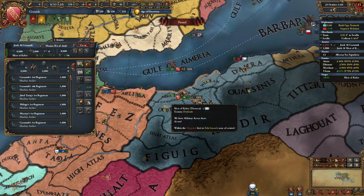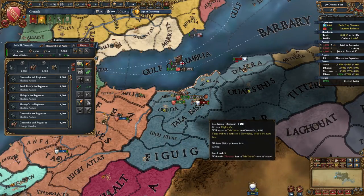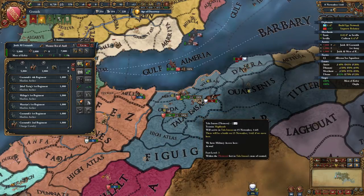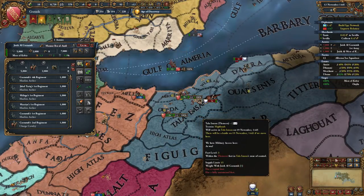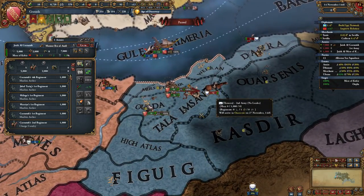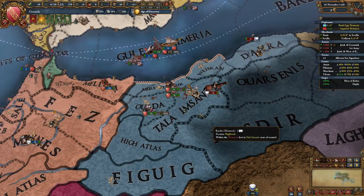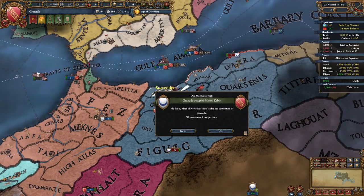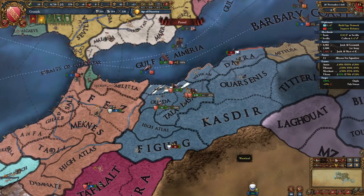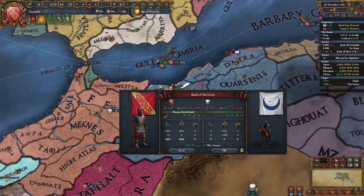After declaring your invasion, send your returning diplomat to Mazab to begin building a spy network there. Send your men into the province of Mers-el-Kebir and Oujda. The war will be quite easy as the combined forces of you, Morocco, and Morocco's vassals will greatly outnumber and overpower Tlemceni resistance. Be sure to try to get the northern Algerian provinces before Morocco does, which will allow you to occupy the territory and prevent them from wanting them in the peace deal. The southern Tlemceni provinces of Figuig and Castir can be safely ignored and given to Morocco.